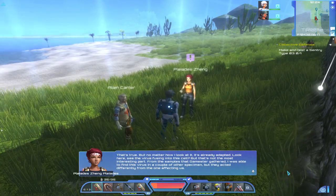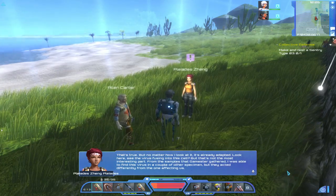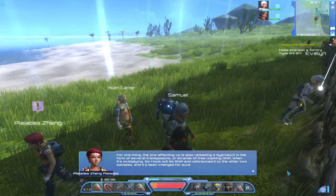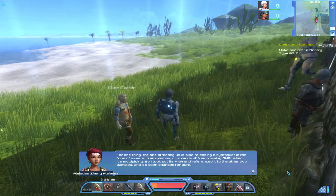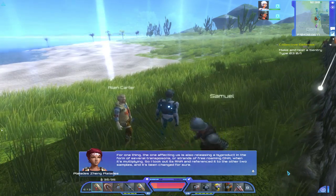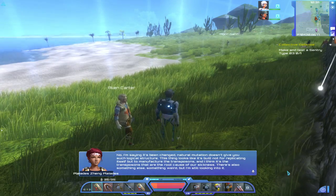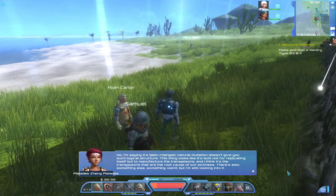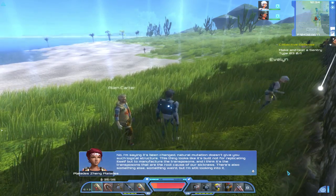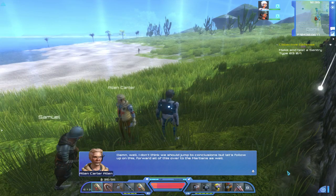That's true, but no matter how I look at it, it's already adapted. See the virus fusing into the cell. From the samples gathered I was able to find this virus in a couple of other specimens, but they acted differently. The one affecting us is releasing a byproduct — several transposons, or strands of free-roaming DNA. I took out its RNA and referenced it to the other two samples — it's been changed. Natural mutation doesn't give you such logical structure. This looks like it's been built not for replicating itself, but to manufacture the transposons. I think it's the transposons that are the root cause of our sickness. Forward all of this over to the Martians as well.